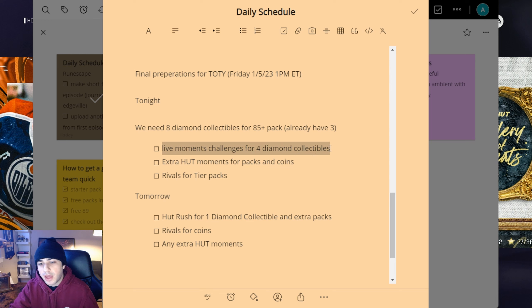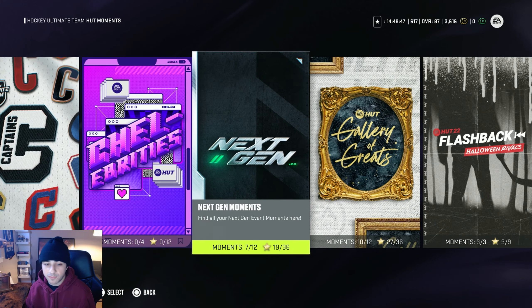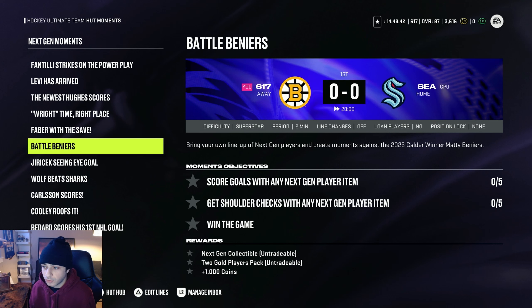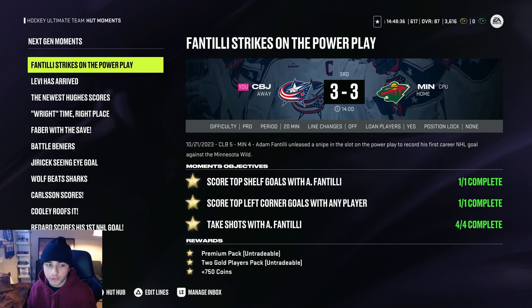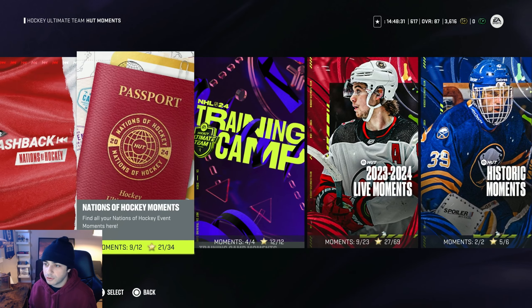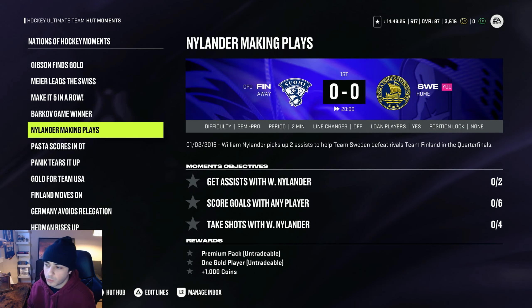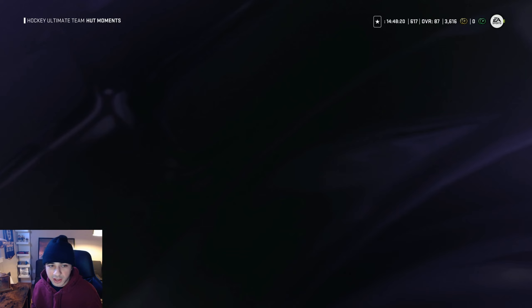After I bang out all of the live moments to get my four diamond collectibles tonight, I'm also just gonna grind some extra hot moments for packs and coins. You can actually get a shitload of rewards from hot moments — base pack, one gold player, 500 coins; two gold player pack, 1,000 coins; and so on. There are also the Nations of Hockey moments with some pretty good ones: mini pack, one gold player, 1,000 coins; premium pack, one gold player, 1,000 coins. So that's also what I'm gonna be grinding tonight.